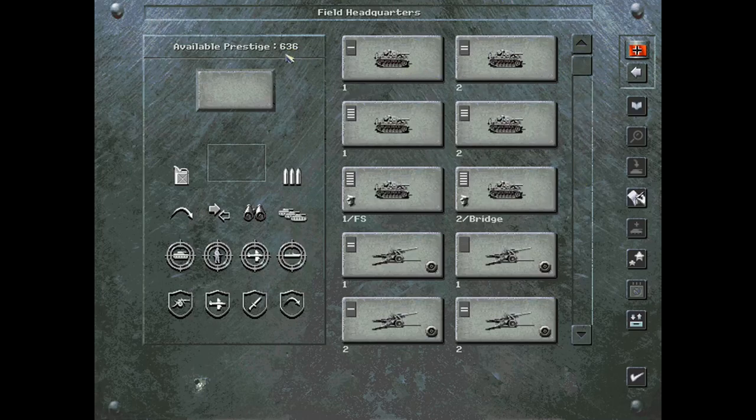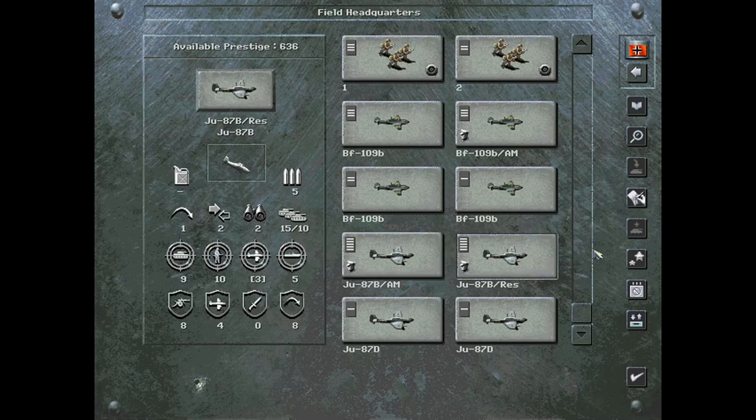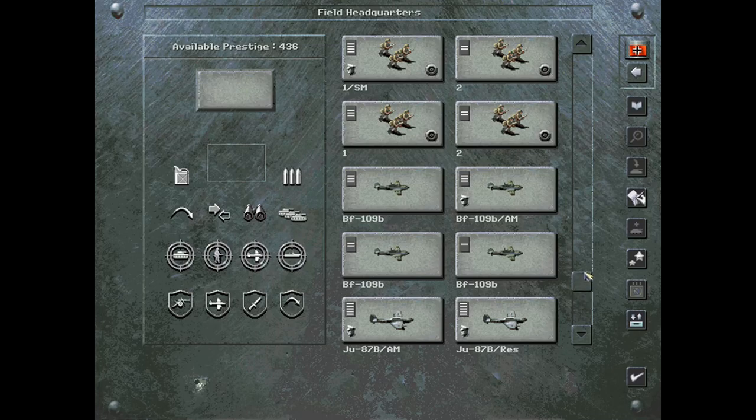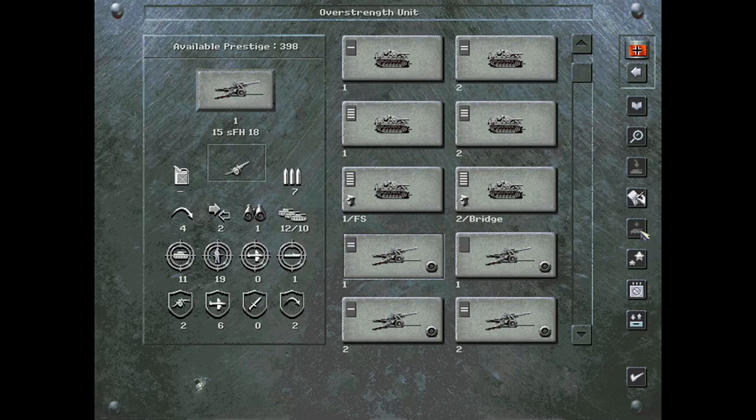We don't have a whole lot of prestige, so I want to make sure first that my air force is overstrained. We're not going to upgrade or buy anything new. These guys are both still at 15, we'll leave these guys at 10. We'll upgrade these guys to 12, and we'll put one more on these guys — they were already at 12. We'll put these guys at 12, they're at 10. And then make sure the artillery is overstrained — they're at 11, so we'll put them up at 12.